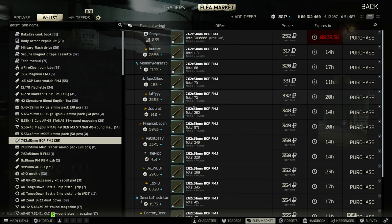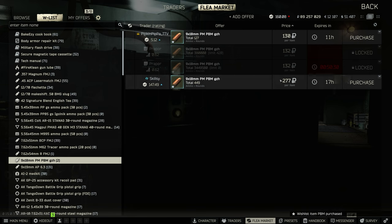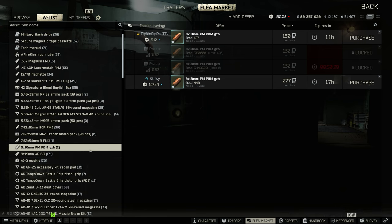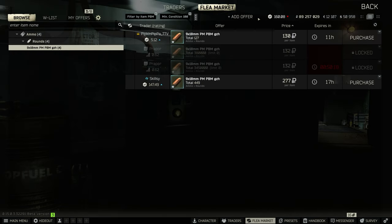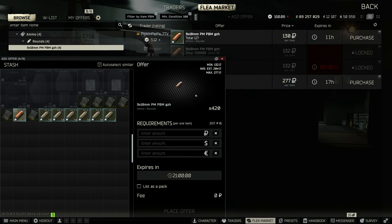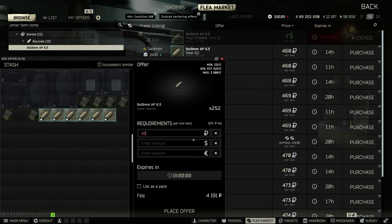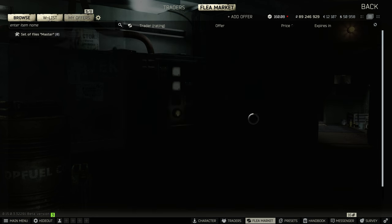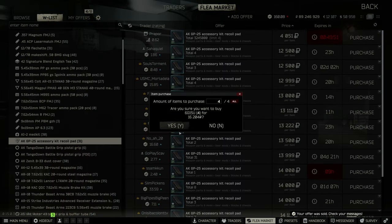BCP FMJ a lot of times sells for a profit but right now it's not worth it — I only have eight slots so I'm going to prioritize the items that give the most profit. PBM rounds — a lot of people use these in the Ketter — these will sell pretty quickly and you get to buy 420 every reset. AP 6.3 rounds always sell for a good profit as well, so I'll post these immediately. The lowest price is 277 but it doesn't look like it's selling, so I'll post at a lower price of 199 for a quick turnaround. For the AP rounds I'll sell around 420 — I want quick turnarounds rather than maximizing profit on every item.